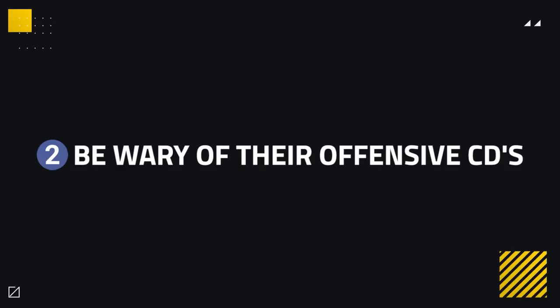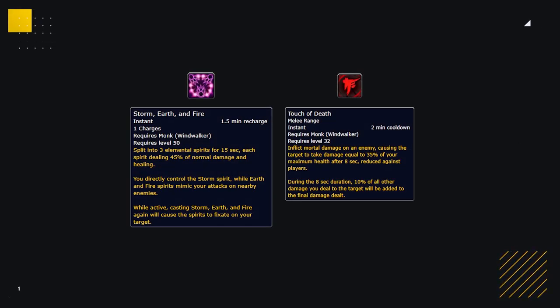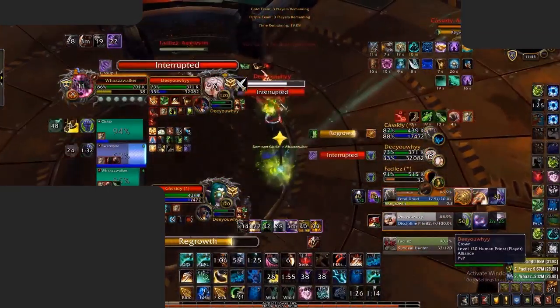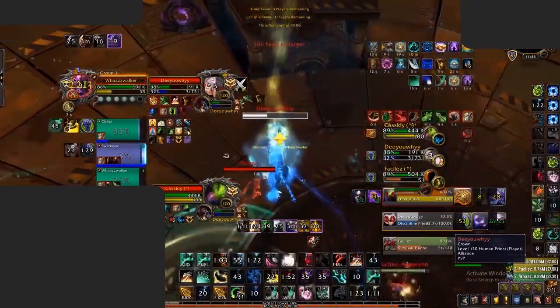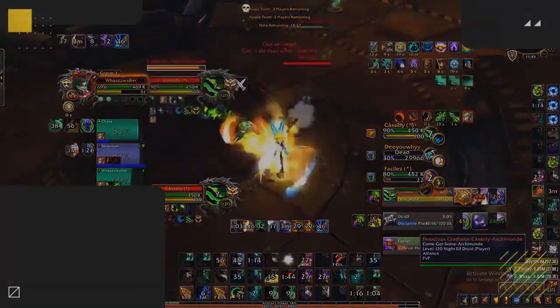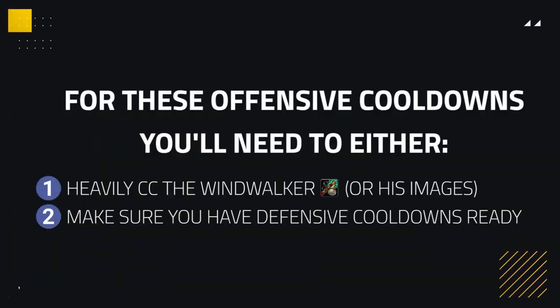This leads onto our second way of countering a Windwalker Monk, which is to be wary of their offensive cooldowns. Windwalker Monks have access to two charges of Storm, Earth and Fire, as well as Touch of Death, which can deal an incredible amount of damage if left unchecked. This can be seen here when Waz uses both of these offensive cooldowns when the enemy team has no defensive cooldowns to deal with them, easily leading to the demise of Zuniaki. For these offensive cooldowns, you'll need to either heavily crowd control the Windwalker, or make sure you have defensive cooldowns ready to survive with ease.